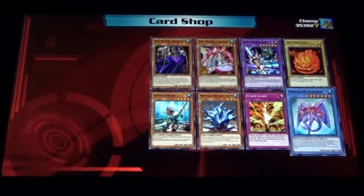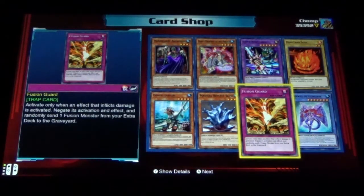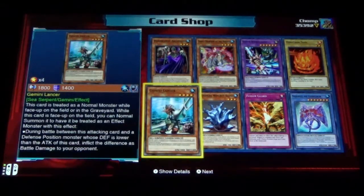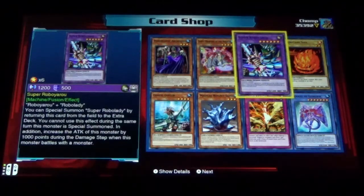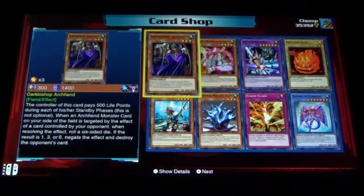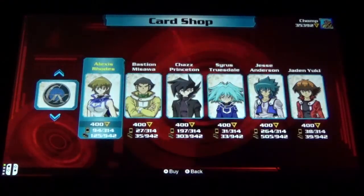Oh, that's another classic one. Another Necros of the Gunnar. Fusion Guard, Magical Reflect Slime, Gemini Lancer, Hitoma Soul, Super Roboyaru, Dance Princess of the Necros, and Dark Bishop Archfiend. Will this pack get us to a hundred unique cards? Let's hope so.